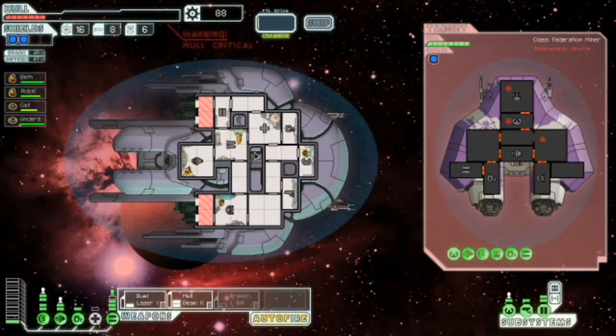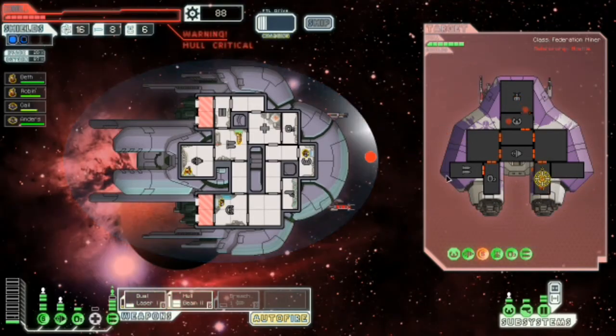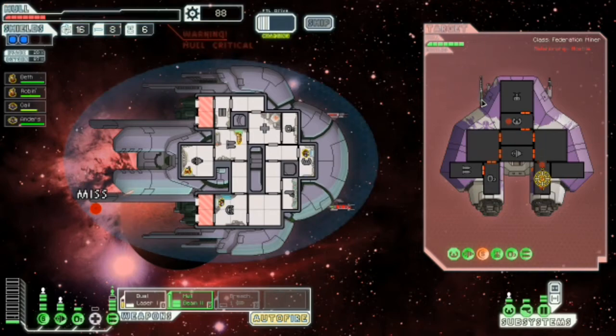We will never surrender our crew to slavers. That is another one of those that doesn't damage shields. Dual laser. That's a crew damager but can't penetrate shields. If you can fire it, it's very powerful.